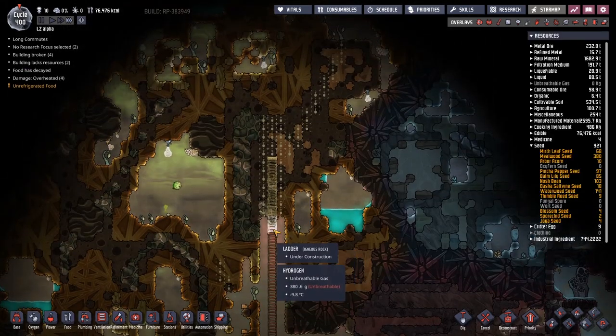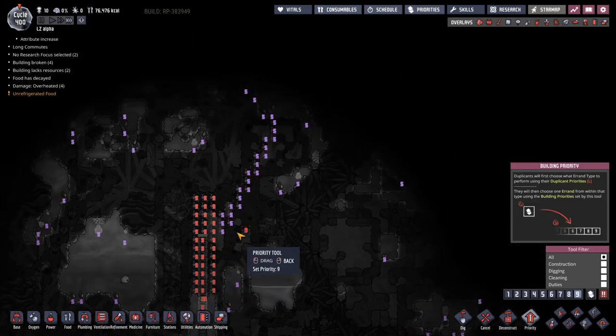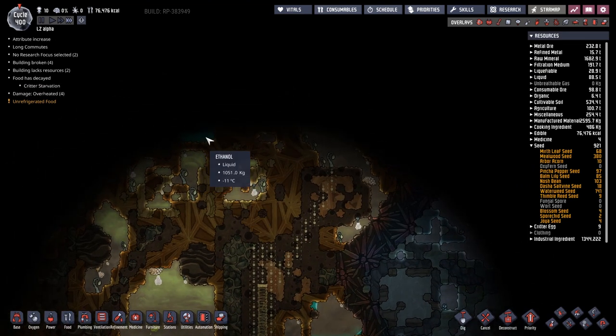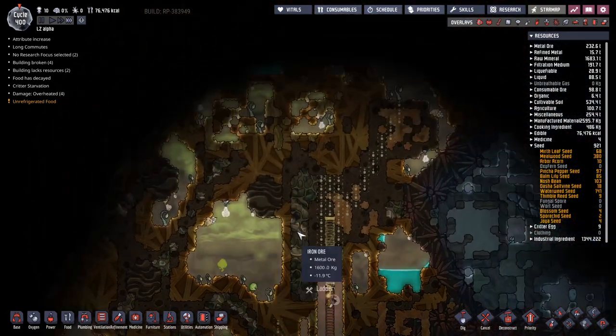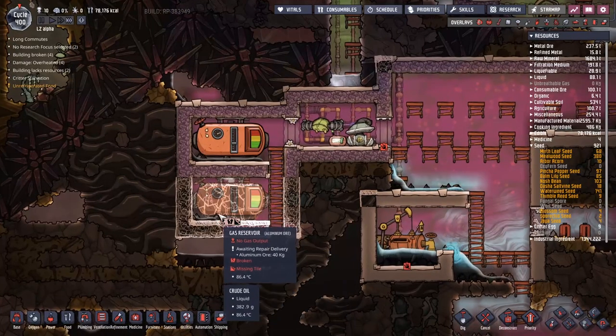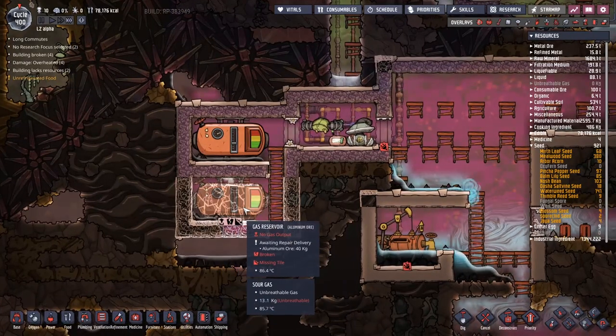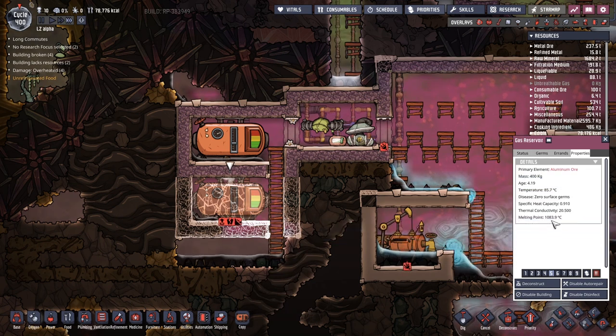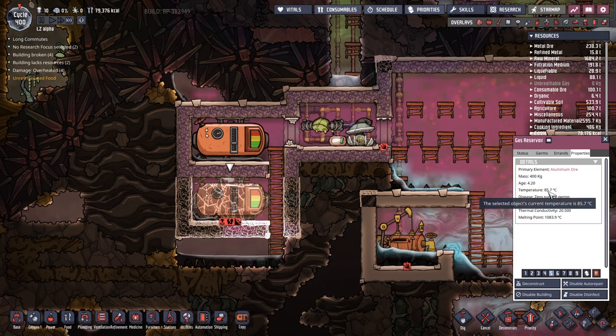More importantly, what is going on over here and how are we doing priority wise? Pretty good. I've made a little diggy stairway up here just to try and get people up as quick as possible — really trying to find the top of that map. If we zoom out, you can see this distance here isn't quite the same as that distance there, and I think they need to be the same. In slightly better news, this gas reservoir down here has been brought into temperature range — we're working on 85 and falling. Cycle 400.